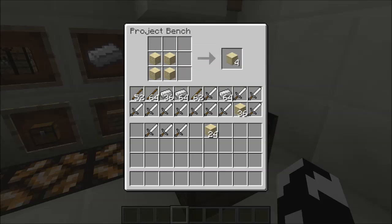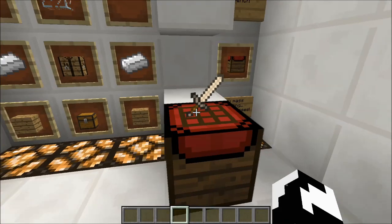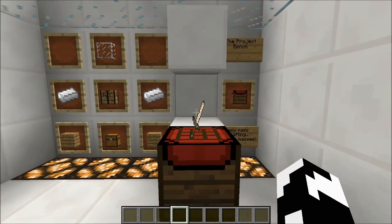This floating block shows you what is being created in the recipe that you formed. If I build an iron sword right here, it's going to show a sweet iron sword. Just like that — it's pretty fantastic. Have a great day guys, and I will see you for the next episode. Goodbye.